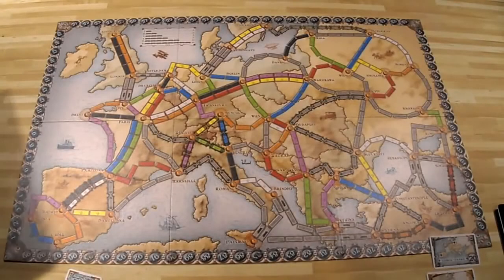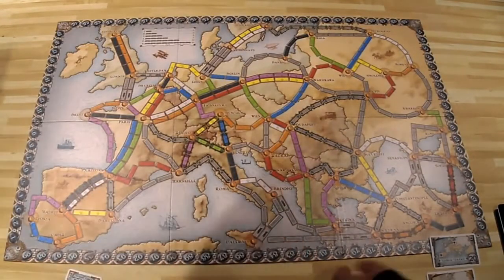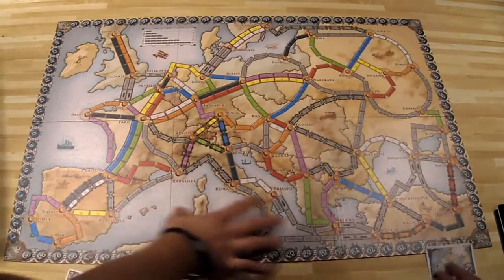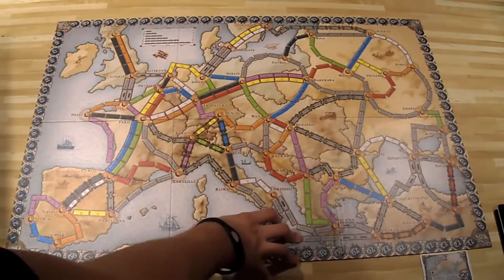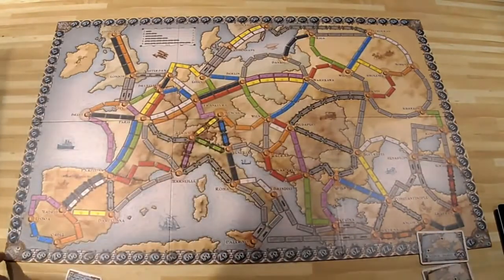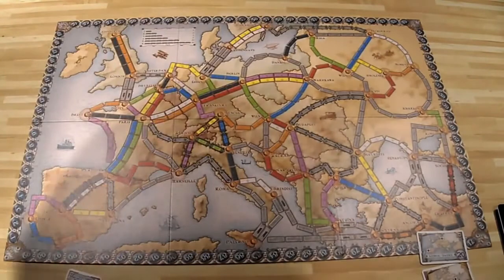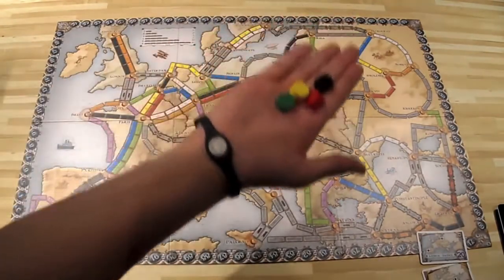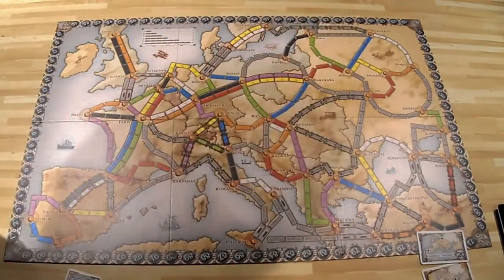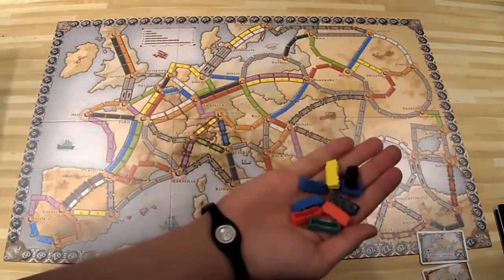We're going to go over the basic components of the game. You get one map, and the map has all the different colors on it signifying which cards you need to claim those routes — we'll get to that later. Around the board you'll see a scoring track, which is kept by the different colors of the scoring markers. You get trains for every different color.